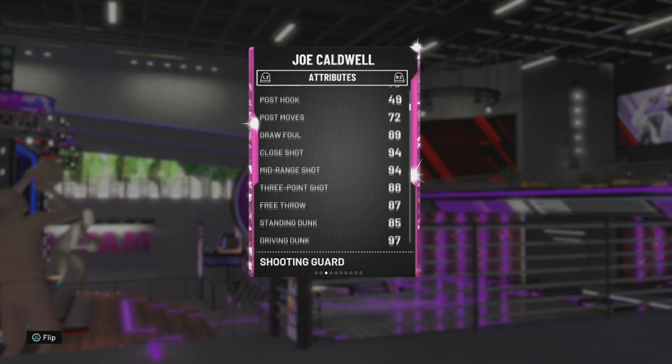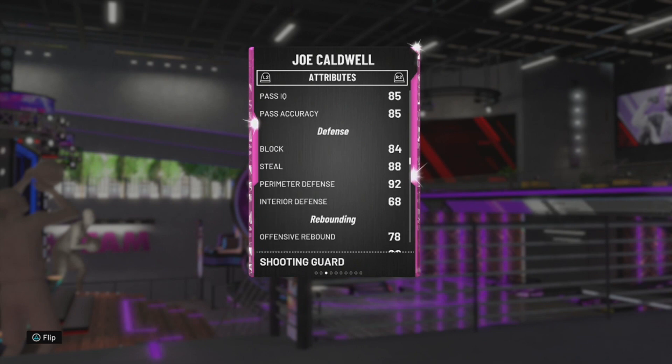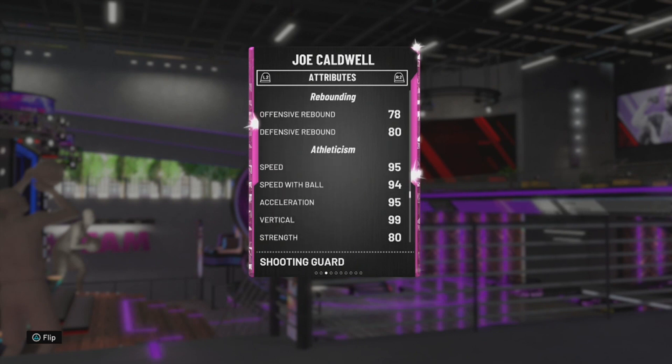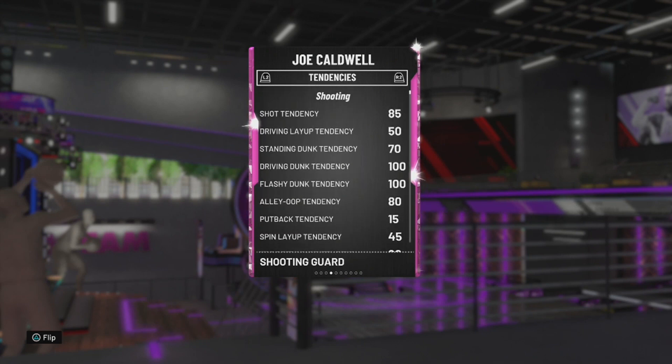88 three-pointer, which could be a bit better. 97 drive and dunk, which is a little tasty. 85 passing accuracy, which is always good. 84 block, 92 perimeter D. Rebounds are kind of eh, and speed with ball in the 95 and 94s, and decent mentals as well. 25 shot IQ — oh dear. But 100 flashy and driving dunk tendency, so hopefully we get some nice dunks out of this guy.